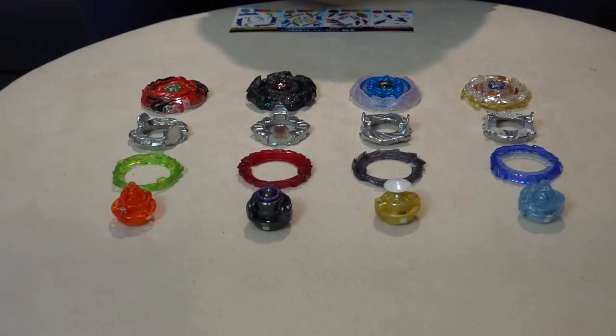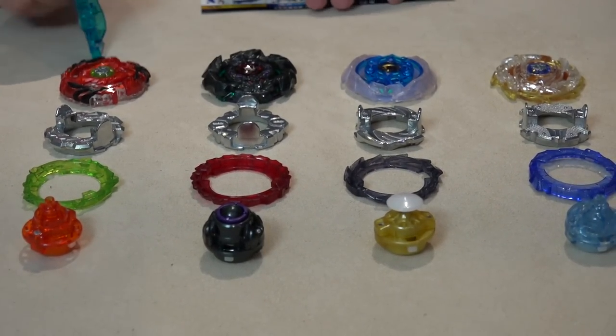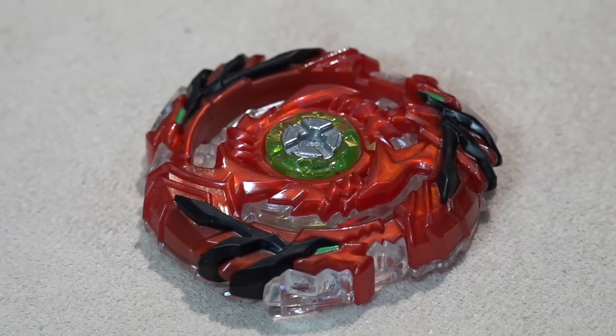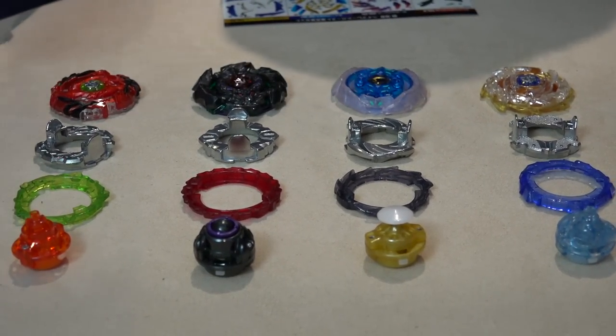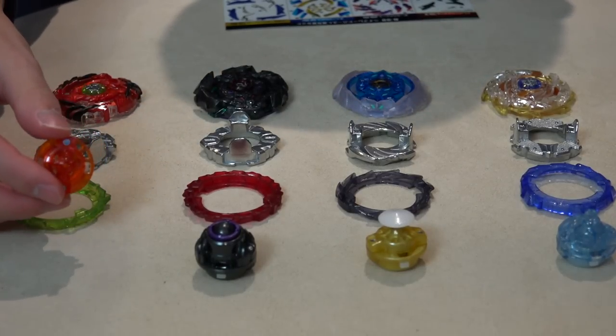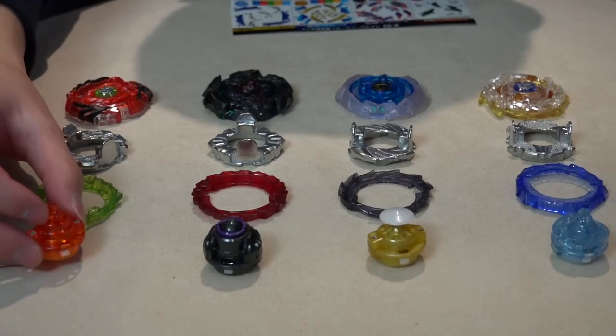There's a lot to talk about so let's give you a quick overview, starting with Drain Fafnir. This version is the red colorway and you also get a metal God chip that comes with it, so it's a little bit special. You get the Sephir driver — this one is more of a balance type driver. There's a hole in the middle so it's hollow inside; I guess you can call it a hole flat.